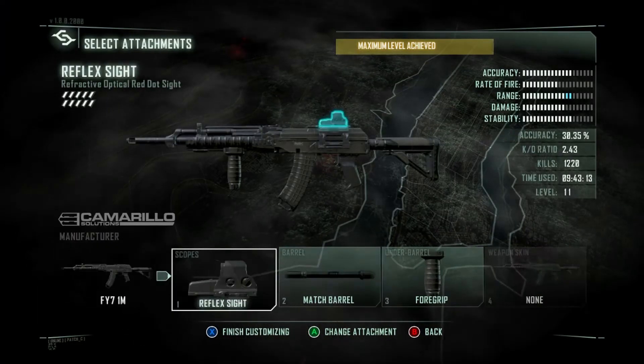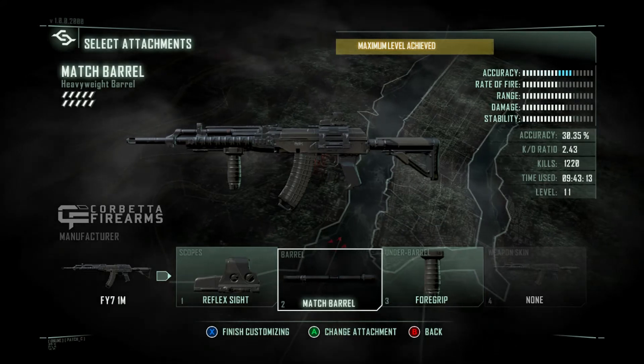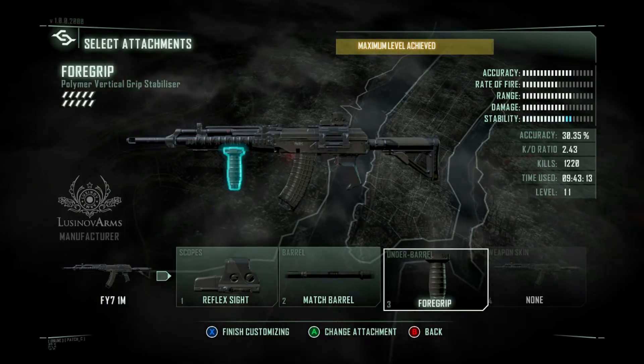I run the FY71M with reflex sight, match barrel, and foregrip. Reflex sight so you can get, hold, and follow your targets easier when you aim down sight. Match barrel so the gun doesn't jump around as much when you're shooting, and foregrip because otherwise this gun dances capoeira style.